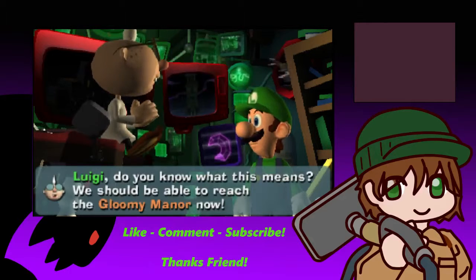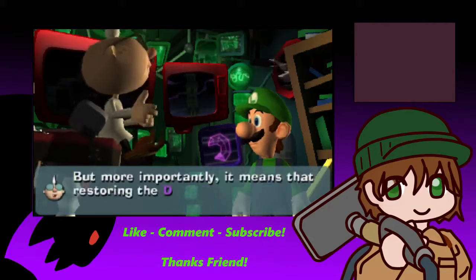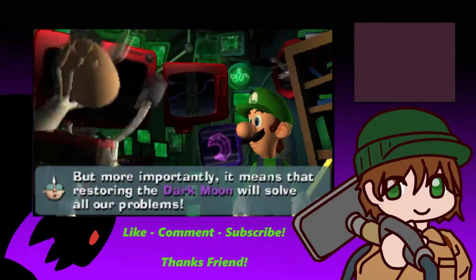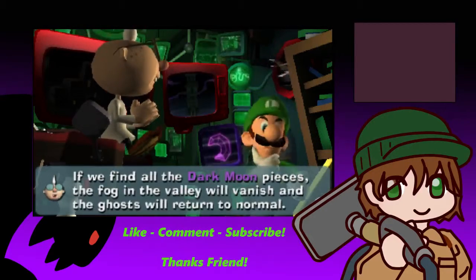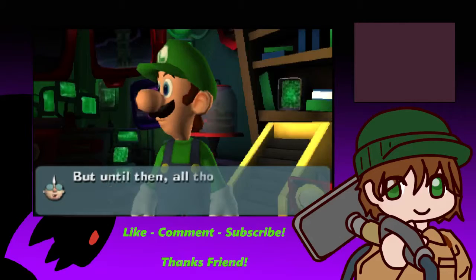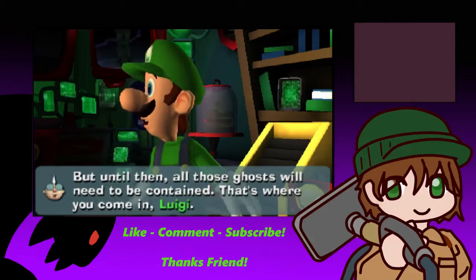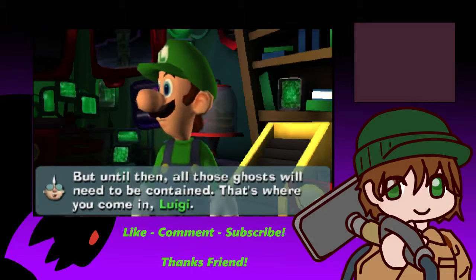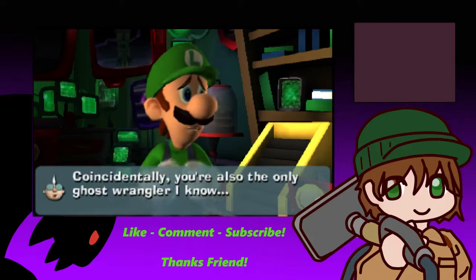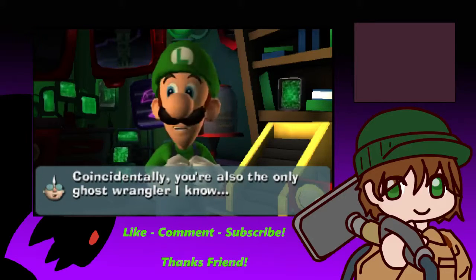Luigi, do you know what this means? We should be able to reach the Gloomy Manor now. More importantly, it means that restoring the Dark Moon will solve all our problems. If we find all the Dark Moon pieces, fog in the valley will vanish and the ghosts will return to normal. But until then, all those ghosts will need to be contained. That's where you come in, Luigi. Why, you're the best ghost wrangler I know, son. Coincidentally, you're also the only ghost wrangler I know.